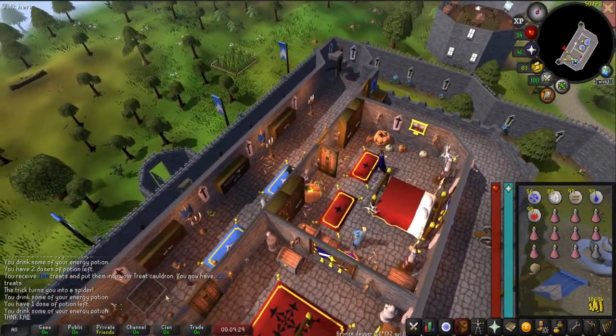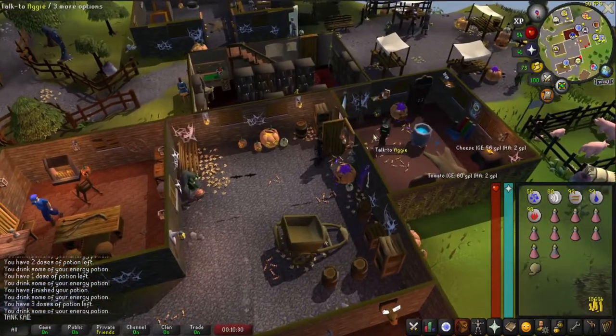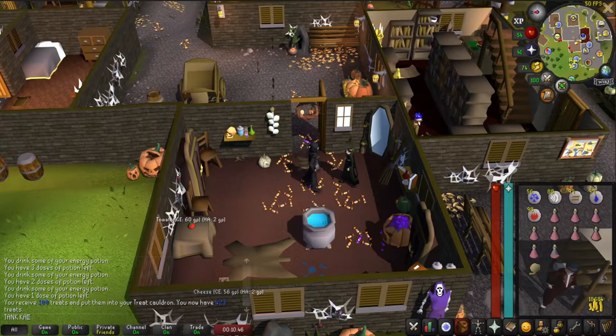Here in Lumbridge, go to Duke Horacio on the first floor. Make sure you have 300 treats, then go to Draynor Village — or teleport there; I will go by foot. When you arrive at Draynor Village, go to Aggie's house and trick or treat her. Make sure you have 400 treats in your chat box.